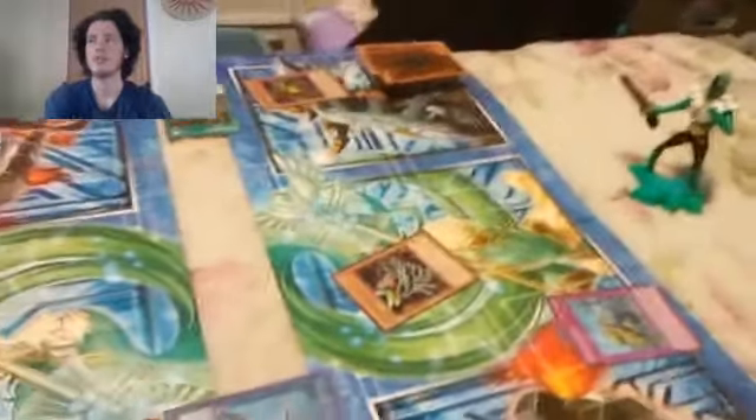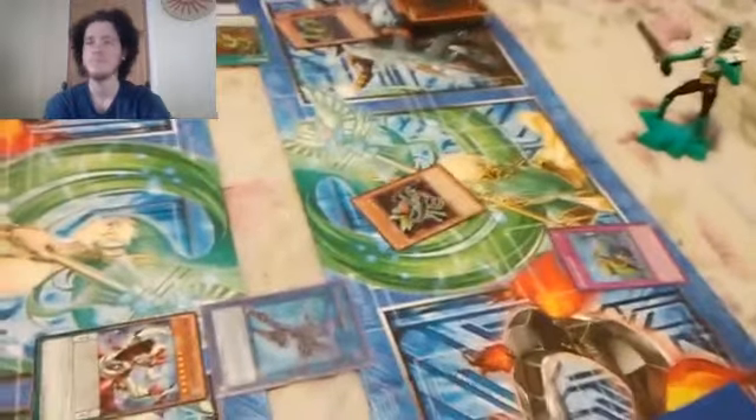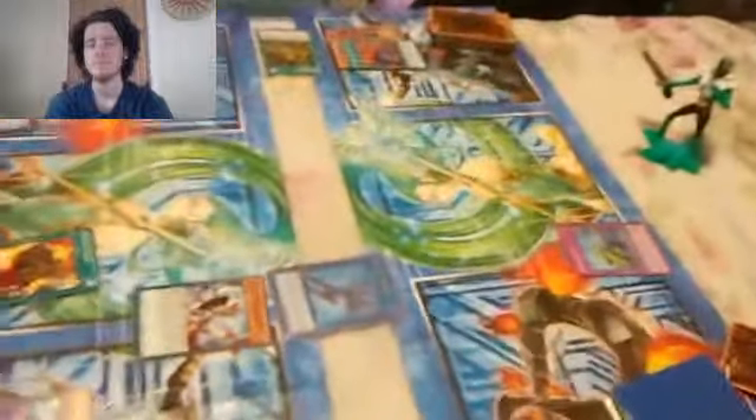My turn. I draw. I Normal Summon Predaplant Orphys Scorpio. Its effect lets me search Darlington Cobra. Predaplant Hydra — I have some Hydra. It's supposed to summon a new Predaplant monster. Predaplant Darlington Cobra. Darlington. Orphys Scorpio. Darlington Cobra. It works. I play Fusion Substitute, which lets me fuse my two Predaplant monsters.